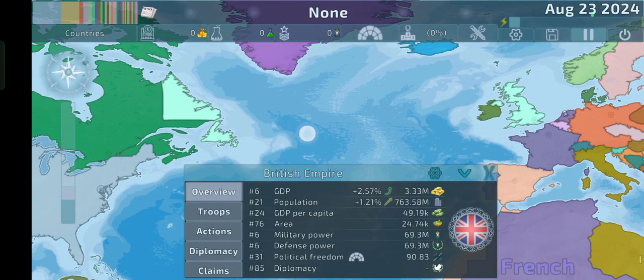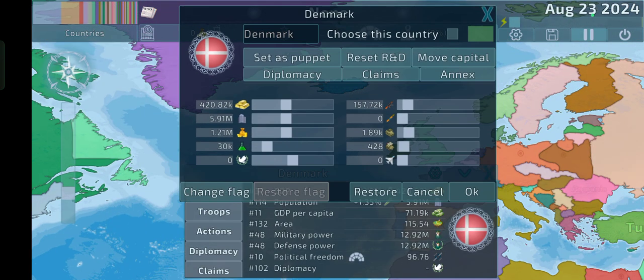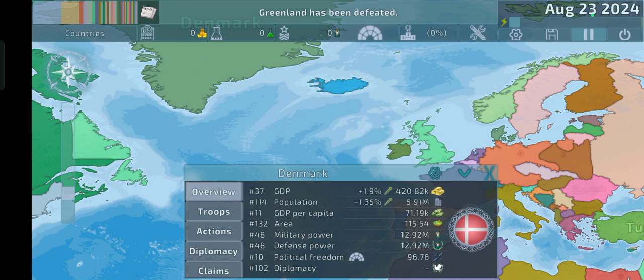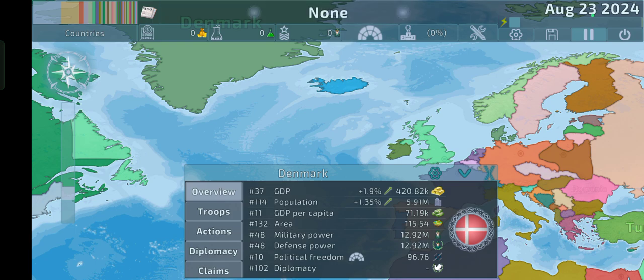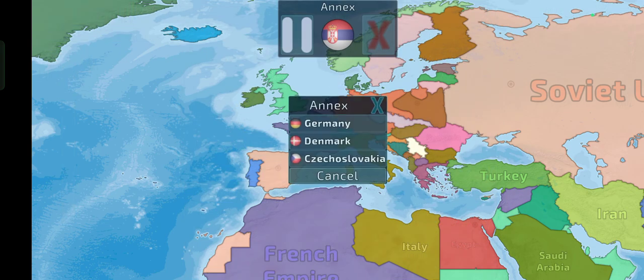Oh yeah, I almost forgot — we should give Denmark Greenland. Like, I know even in Domination it's independent, but just for historical sake. Oh yeah, maybe also Iceland — although I think Iceland was independent at that time. Anyways, I guess we'll also just make Yugoslavia really quickly.